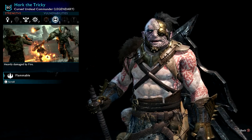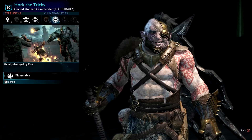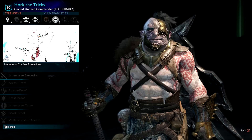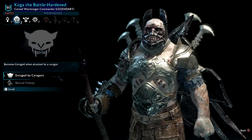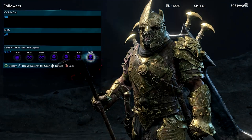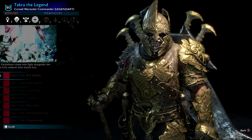Hawk the Tricky — you see quite a few variations of this guy. This one's actually an undead. I must have captured him normally, he must have died and then I made him undead and put him in here. Undead hacked orcs are actually very difficult to take down because they don't break, and one of the best ways of taking on a hacked orc is to shame them when they get broken. Enraged by Karagors, Bestial Frenzy, Cursed Warmonger, Commander. He's got the tower-looking armor.